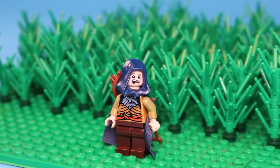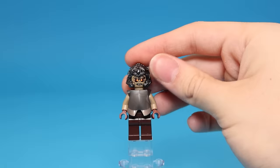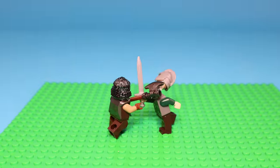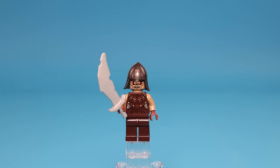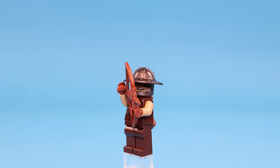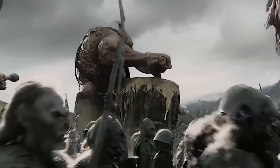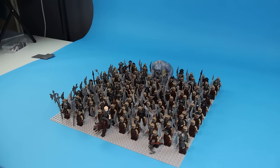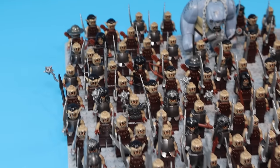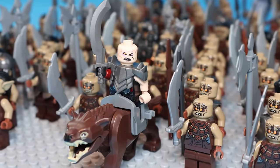He travels to Mordor, but notices that the orc army is already on the way. First, I made an orc with full armor and an axe. Then I made this orc with full armor and a sword, an orc with a different helmet, and an archer who can shoot some of the good guys. There are also trolls making beats in the movie, so I have the cave troll and added a drum with drumsticks so he can make us a track. The Mordor orc army consists of around 120 orcs, and I also added Gothmog, who's ready to lead all the orcs into war.